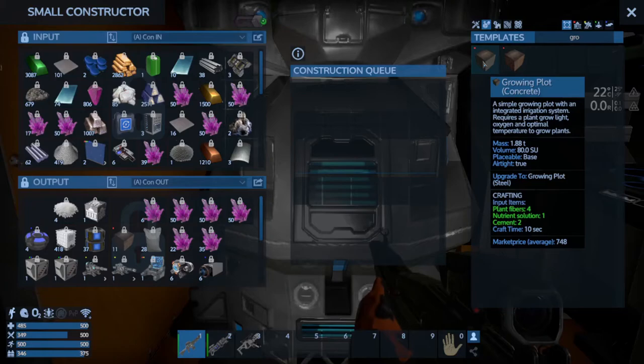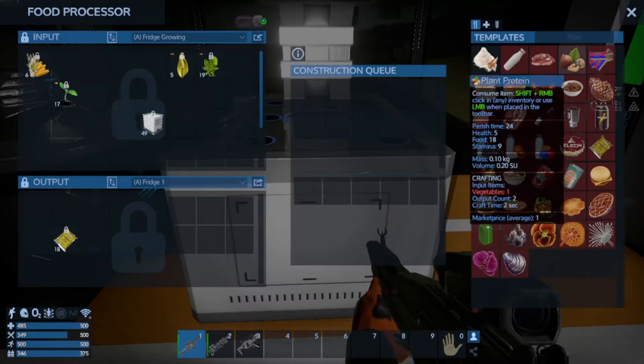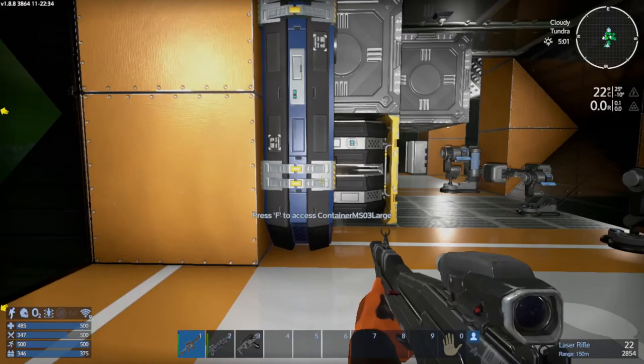The one that is more confusing is the nutrient solution. The best way to get nutrient solution is to use the food processor. Nutrient solution requires stone dust, purified water, and some spoiled food. By using the food processor, you're able to create the nutrient solution. You'll put it in a box where your constructor can access it, and it will allow you to make grow plots.